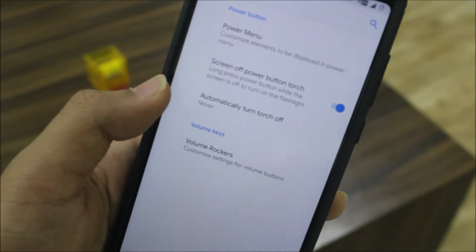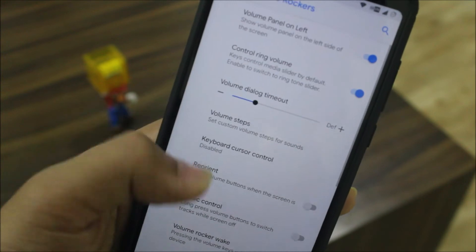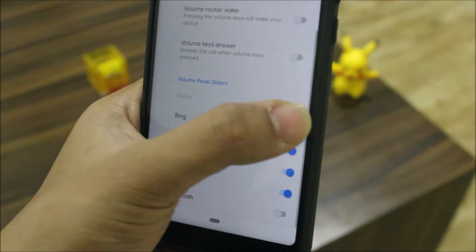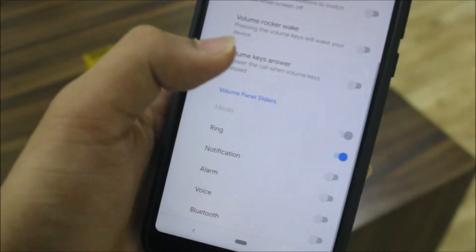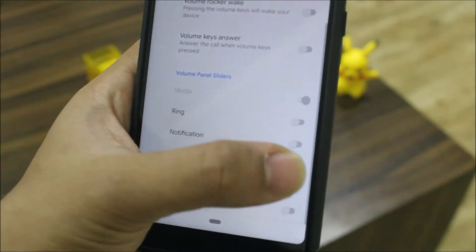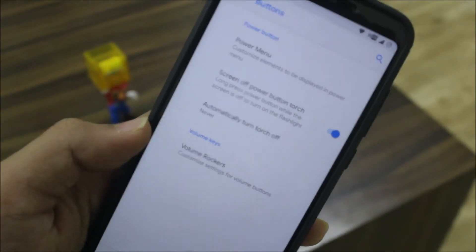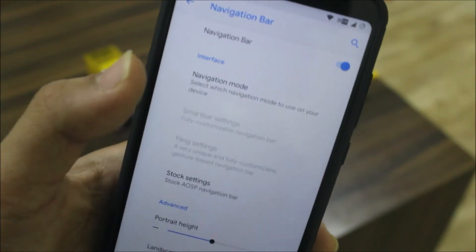We also get smart pixels and screen stabilization. Under buttons, we have the power menu where you can enable or disable options, including the advanced power menu. For volume, you can adjust and enable streams — for example, choosing only ring and notification gives you those three options. Having the volume panel on the left side with all controls in one place looks great.